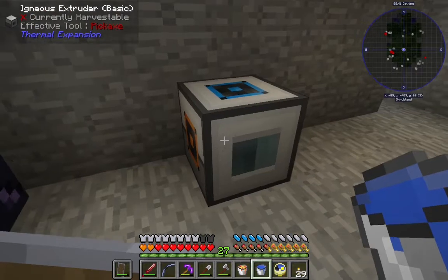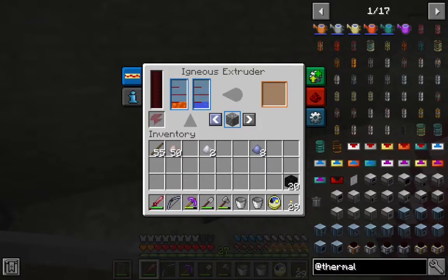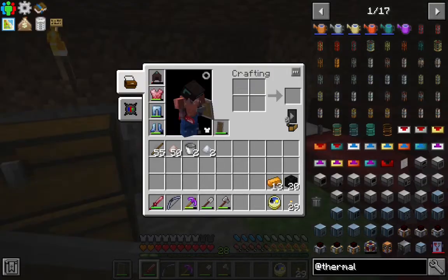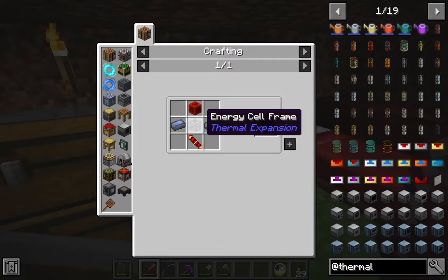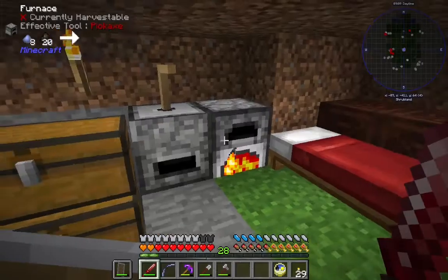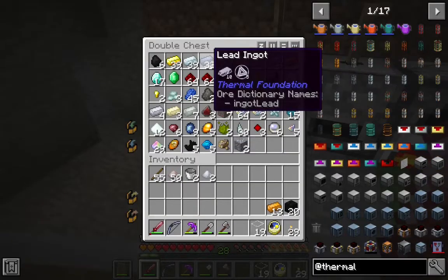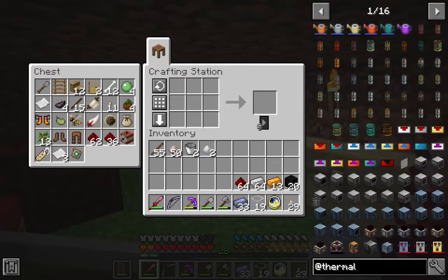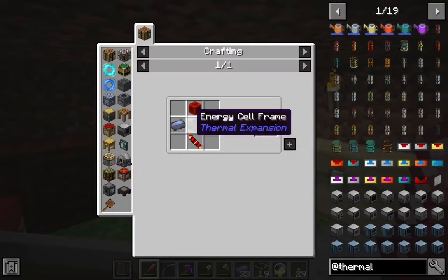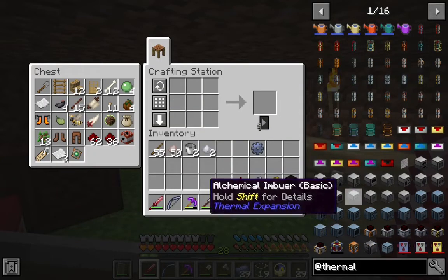It looks like we're going to need power. Fortunately, that won't be very hard to do. The basic energy cells are not too hard to make. We're just going to need some more glass, some lead, some iron, some redstone. We need one lead gear — not too bad.